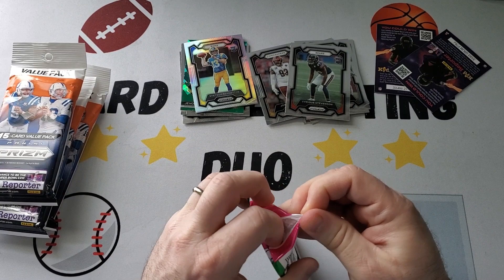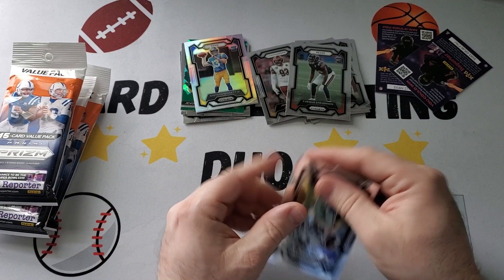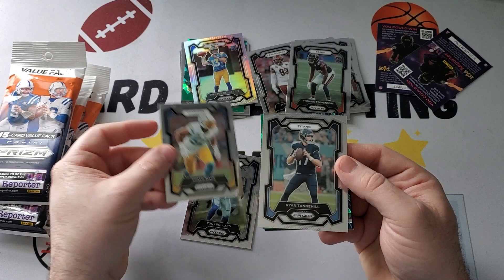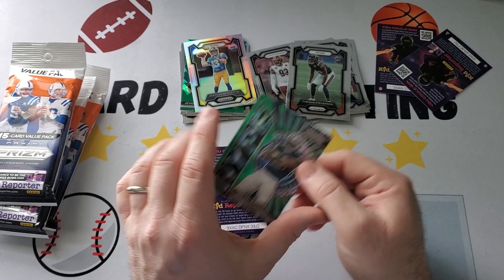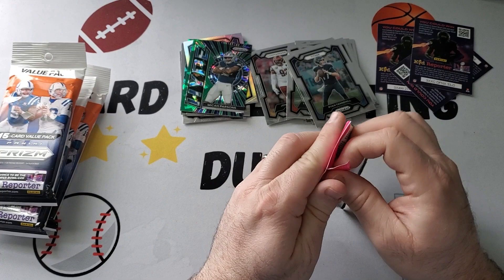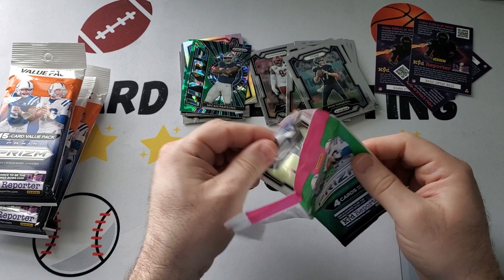I didn't know Jason Kelsey has a card in here. Next one, we have Tony Pollard, Khalil Mack, Ryan Tannehill, and this is going to be a Hype of Micah Parsons. This isn't bad — it's a green ice there. Micah Parsons insert. Obviously probably hoping for an offensive player, but Micah Parsons is well known.